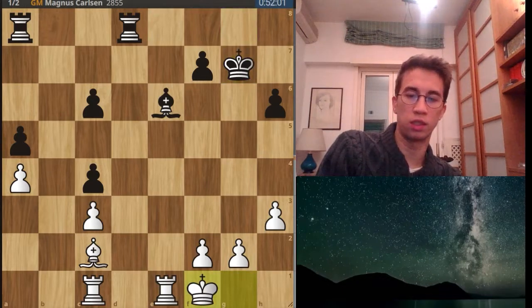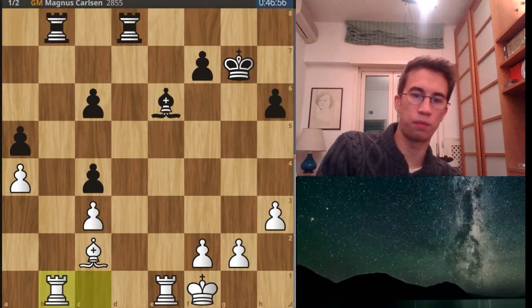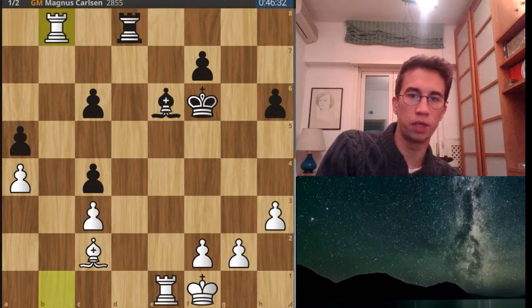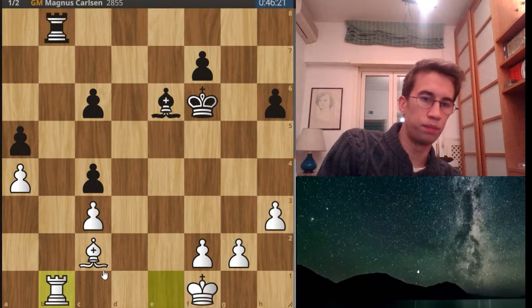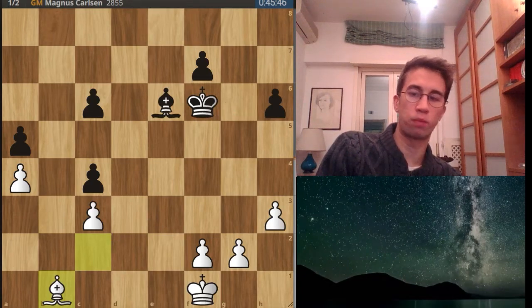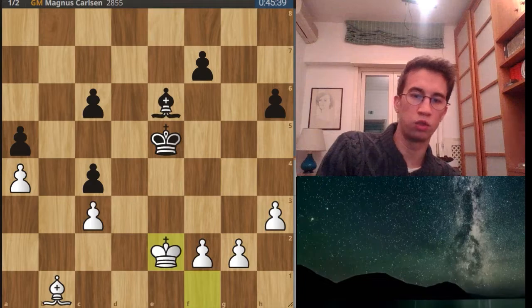King f1 — centralizing the king — and rook b8 by Carlsen, trying to control the b-file. Here Nepo plays rook b1, and we have king f6, trying to put the bishop on f5 and exchange the other bishop. Rook takes b8, rook takes b8, and now rook b1 by Nepo. Rook captures, rook captures, and we have this position — the game is completely drawn, with bishops of the same color. King e5 by Carlsen, and now king e2 by Nepo.